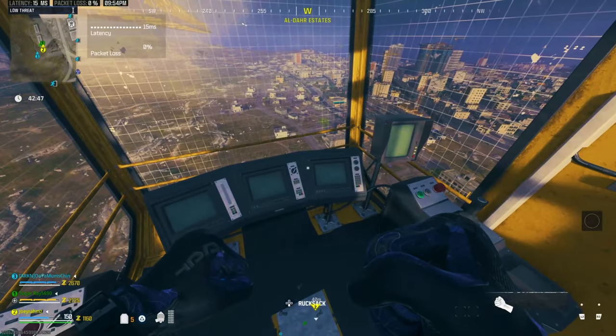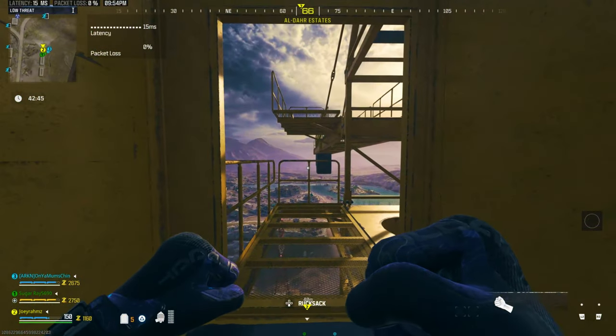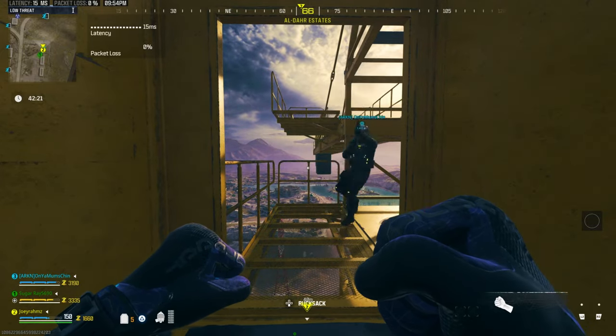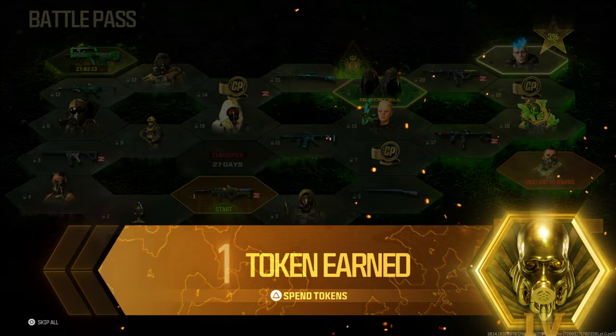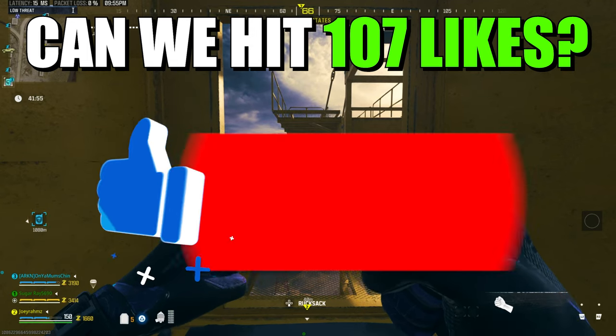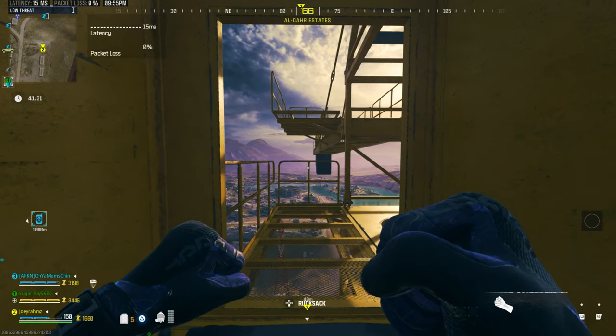So just go AFK here until the end of the game. At the end of the game, jump off and go and exfil. That's literally all you have to do every single game. And you're going to get literally three and a half tokens every single game because it's double XP weekend, so do it right now — there's only a few days left. Please drop a like and subscribe. I'll come up with more videos for Season 4 soon. Joey Rams out.